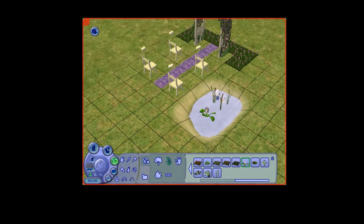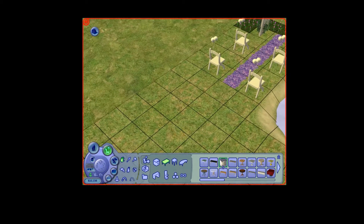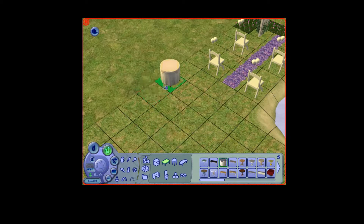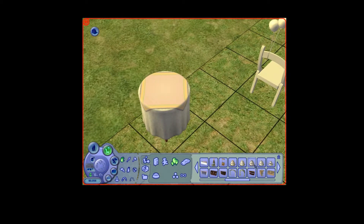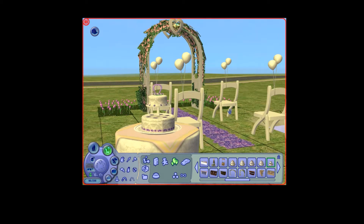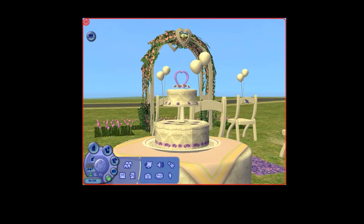So here's our little mini wedding ceremony going on. We actually need to get like a table for the cake and stuff. We'll put it there and get the cake — the wedding cake — and put it there. There we go, here's the wedding ceremony. I guess we can take a picture of like the cake.